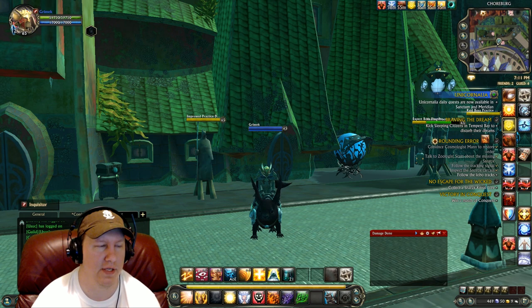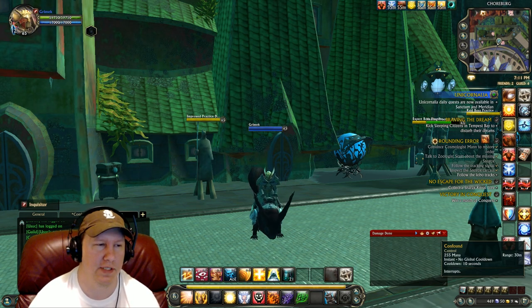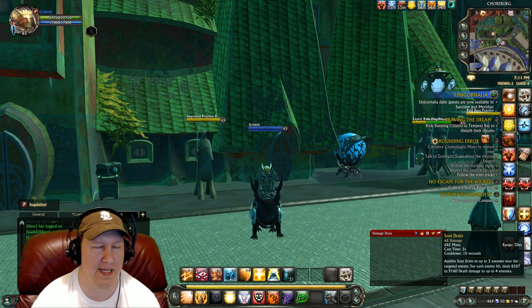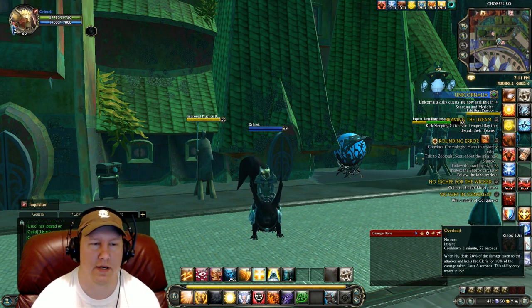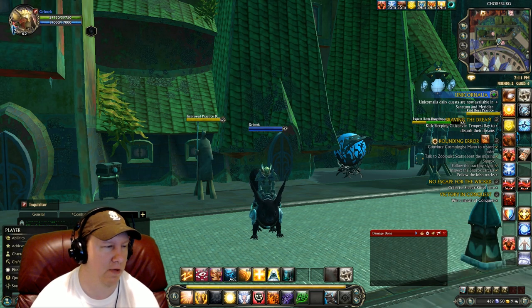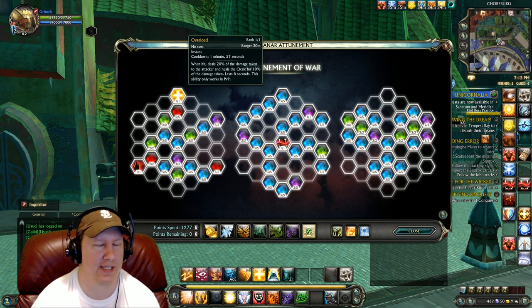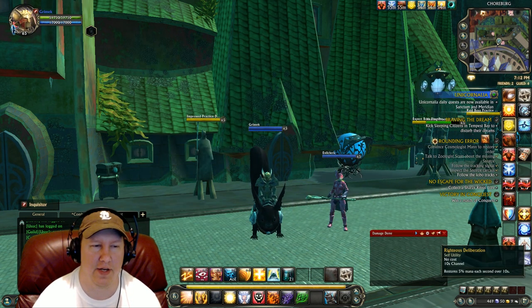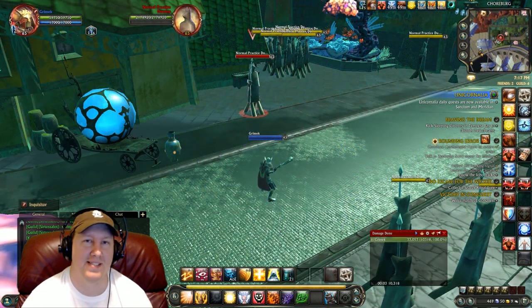Make sure Break Free is on a separate button — do not put it in your macros. Our control abilities up here include Confound, which is an interrupt, and Bewilder, which confuses the opponent for four seconds. Trepidation fears enemies in an AoE area. Then our AoE macro, and Excommunicate which knocks back the opponent and reduces their movement speed by 30%. We also have a planar ability called Overload — if you don't have it, it's in your Planar Attunement in the War tree, right at the top. Finally, Righteous Deliberation restores your mana over 10 seconds.